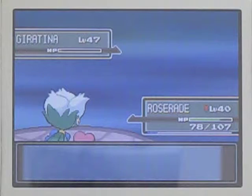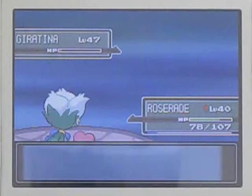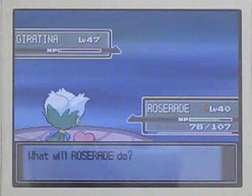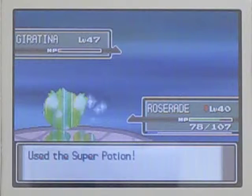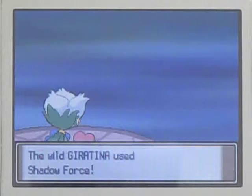Who can I switch into who can resist this? Roserade has the most special defense out of my team. I guess I'll just heal up. That's the idea with Giratina - it's a test of endurance. How long can you last against this monster? Can you catch it before it knocks your whole team out?